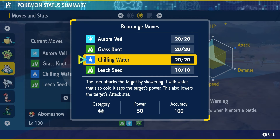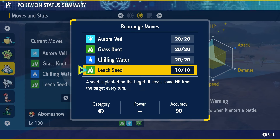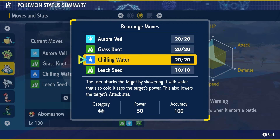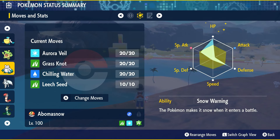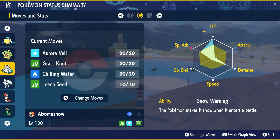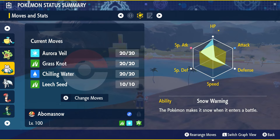Leech Seed is a great way to make sure your Abomasnow can stick around, especially before you've really started to heal back with the Shell Bell, or before Torterra has been nerfed a lot with Chilling Water. Snow Warning is this Pokémon's ability. For EVs, max out HP, put 108 points in Special Attack and 148 in Defense. Abomasnow is going to be the Modest Nature — plus Special Attack, minus Attack. For IVs, everything matters except the Attack stat since you're not using it.